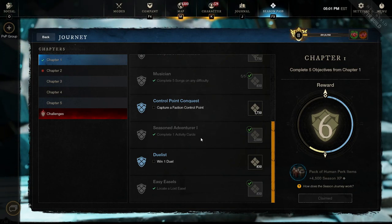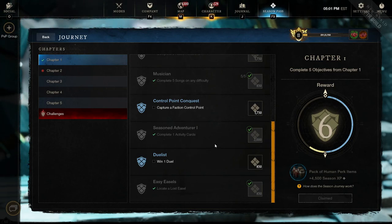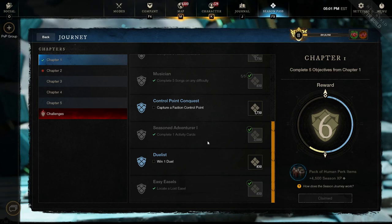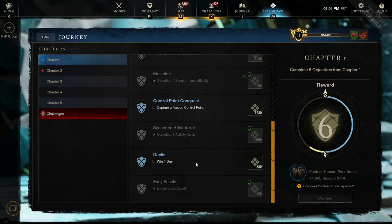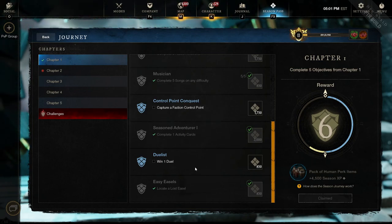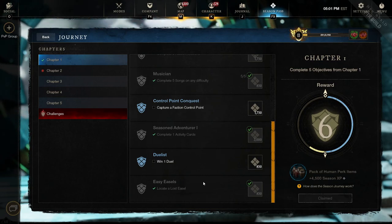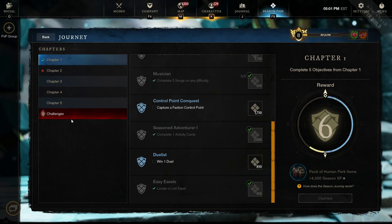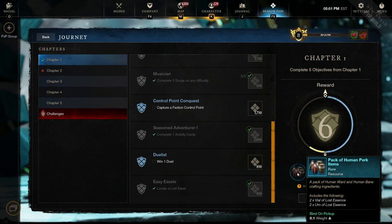The Seasonal Adventure one is very, very easy and will likely complete itself when you're doing the other stuff - it's just to complete an activity card, and by complete they just mean turn it in. Fully filling it in or completing a line is not needed here. And finally, Easy Easels - this is just collect one vista, an easily soloable one. And to help, linked below in my guides you can find the location of every easel on the map. So completing Chapter 1 is no problem for a solo - it'll take less than an hour.